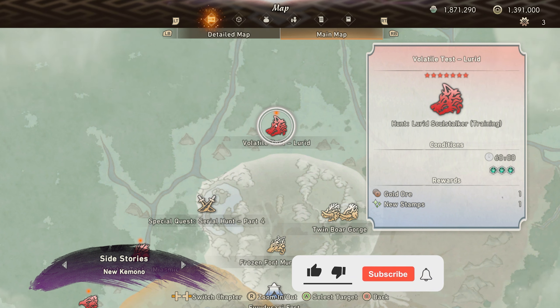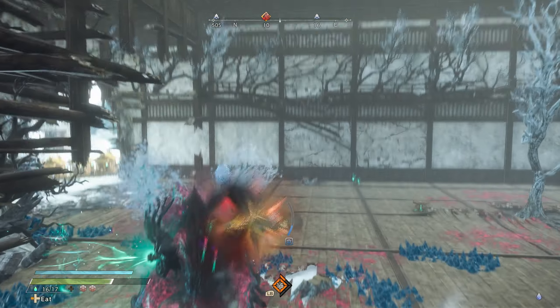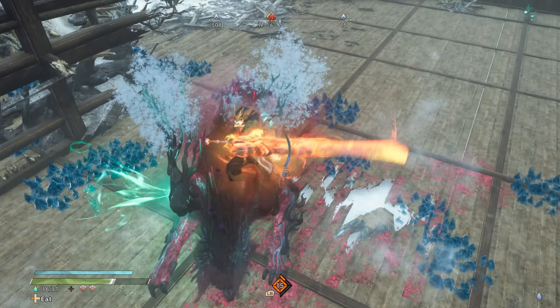Oh, bad timing. Yeah, normally we get like eight orbs from a deep volatile. Maybe we'll still get the talisman but just with less orbs. Let's go for a little stabby stab. He plays on the ground.